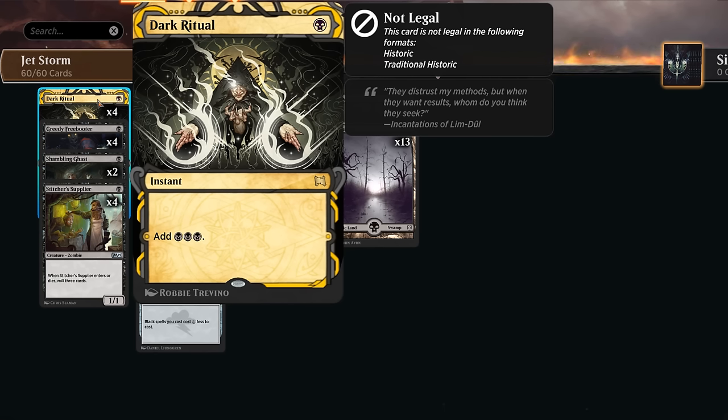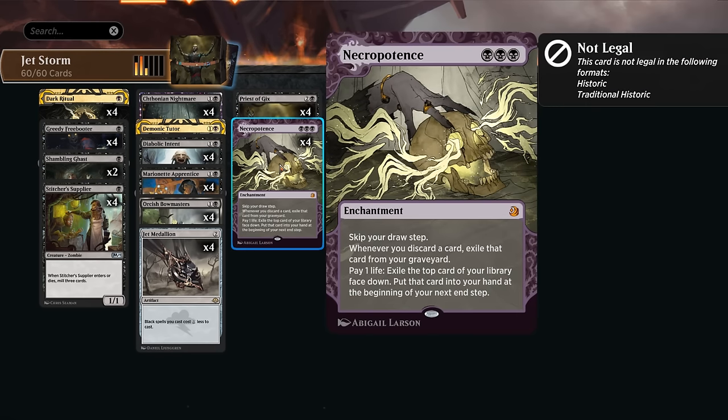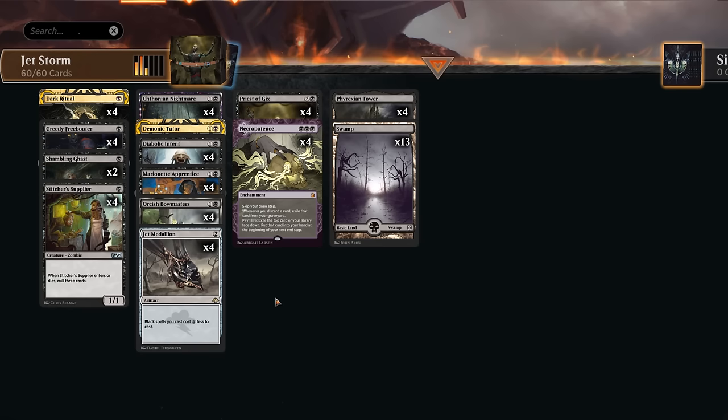Dark Ritual also allows us to play Priest of Gix on turn one, as well as maybe play Necro on turn one — an enchantment that does make us skip our draw step. We need to make sure we actually have the right tools to combo off once we deploy it, since we won't be able to draw cards normally. Instead, we can pay one life to exile the top card of our library face down and put it in hand at the beginning of the next end step. Whenever we discard a card from hand, it also gets exiled, so we don't want to be discarding any key creatures. Necro allows us to exchange our life total for additional resources and usually find the missing combo pieces.